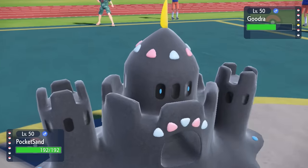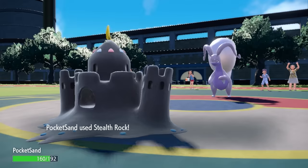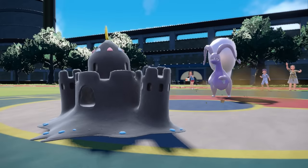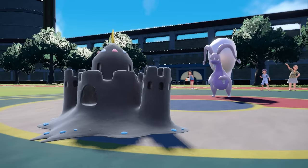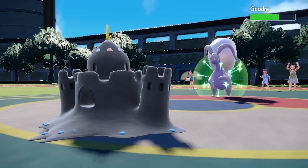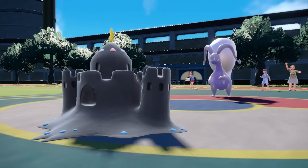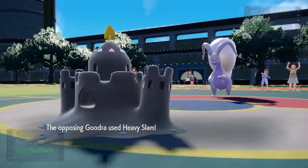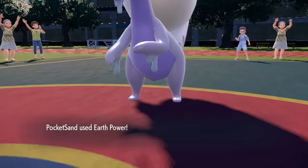Sandygast is a great answer for me here against the Goodra, because I can take physical attacks all day. I am max HP and max defense, and I'm also holding the Colbur Berry — oftentimes people will go for a Knock Off against this thing, and that's going to weaken Dark-type damage, which will come in clutch later. However, I'm just going to set up my Stealth Rock here. I want to try to punish switches as much as possible, plus I know this thing can't touch me. And at this point I can actually just go for Earth Power — I need to hit this thing on the specially defensive side.